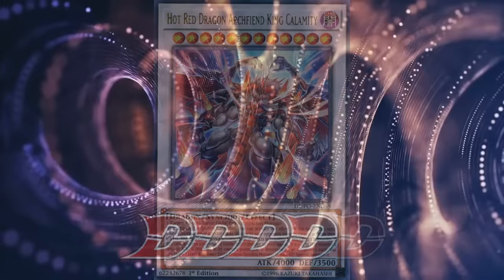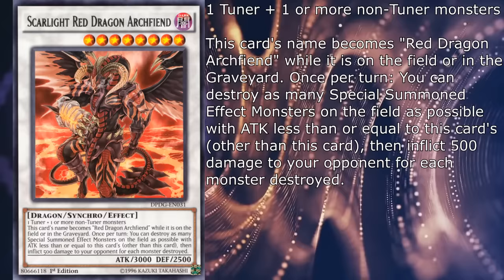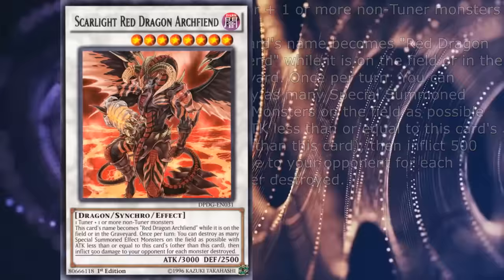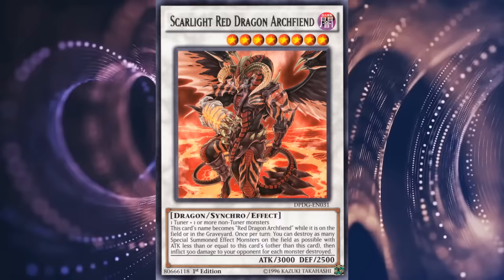Finally, getting to the two RDAs of the Arc-V series — first off we have the second alternative to the original Red Dragon Archfiend, which was pretty much as welcome as the first. Scarlight Red Dragon Archfiend has 3000 attack and 2500 defense, and its name becomes Red Dragon Archfiend while it's on the field or in the graveyard. Once per turn you can destroy as many other special summon effect monsters on the field as possible with attack less than or equal to this card's, then inflict 500 damage to your opponent for each monster destroyed. At the downside of being way more specific than Hot Red's nuke effect, this one doesn't prevent anything from attacking and deals some decent burn damage. Another subtle but fairly important addition is the card being treated as the original Red Dragon Archfiend while on the field or in the graveyard, because some of the synchros and more than one support card specifically require the original. It used to be a close tie between this card and Hot Red, but today I would definitely call this one the better option.